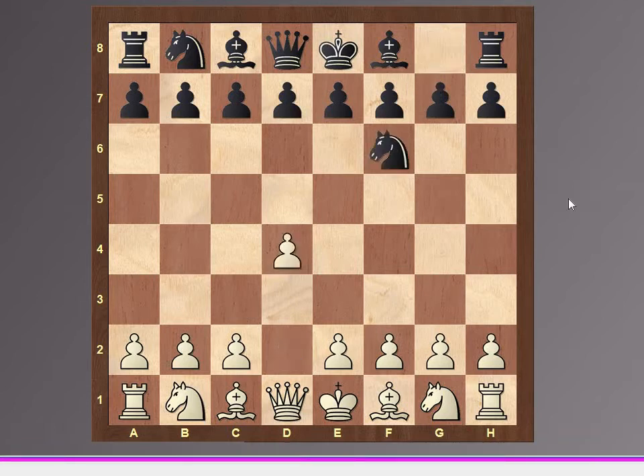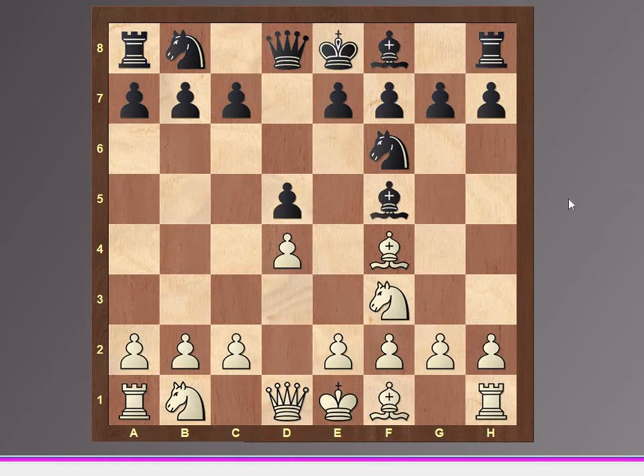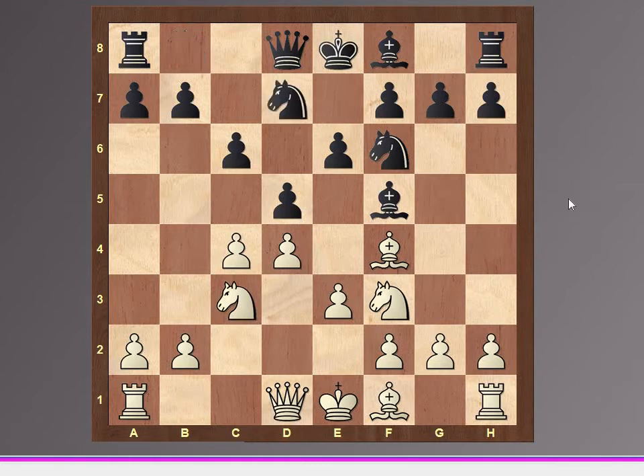The opening moves are: d4, Nf6, Nf3, d5, Bf4, Bf5, e3, c6, c4, e6, Nc3, Nbd7, Qb3, Qb6.